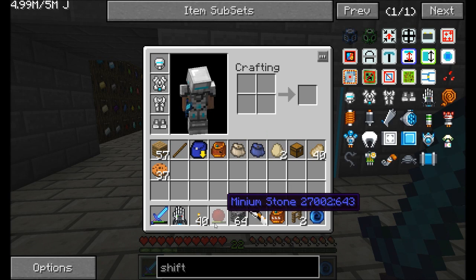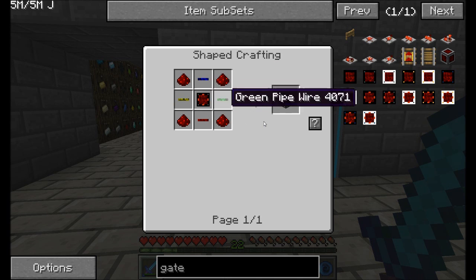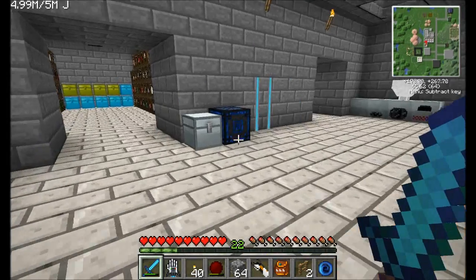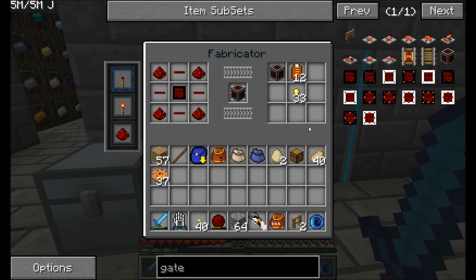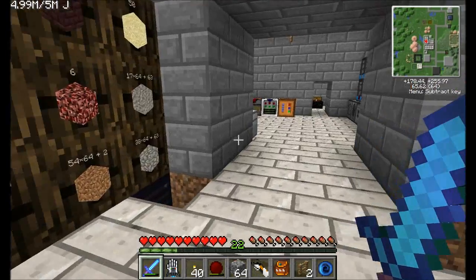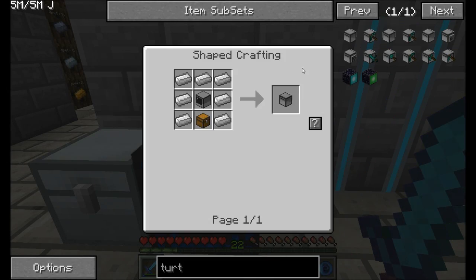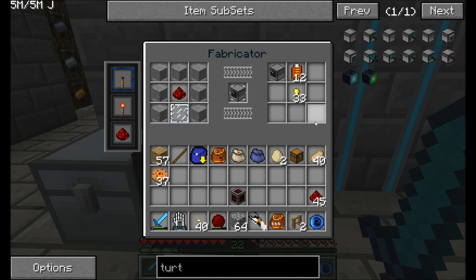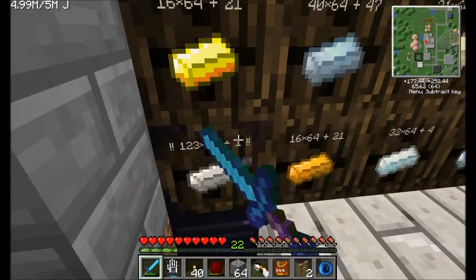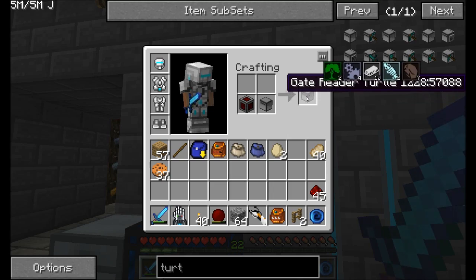Let's use ComputerCraft. First I want to create what's called a gate reader module — it can use any color of wiring and we're going to need any kind of gate. Gate reader module — that worked. We're also going to need a turtle. We need a computer and we want to upgrade it to a turtle. Combine your turtle with a gate reader and you've got a gate reader turtle.